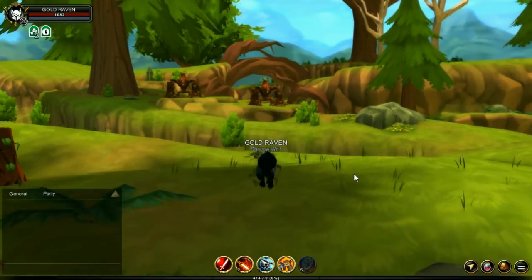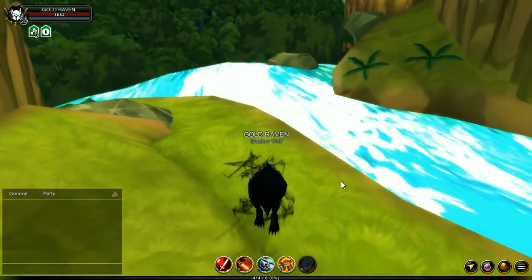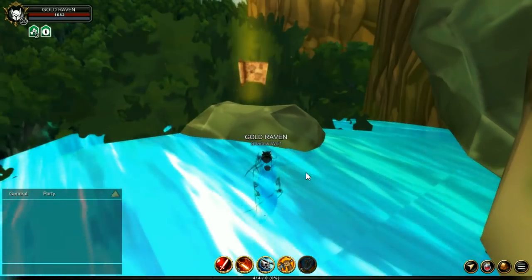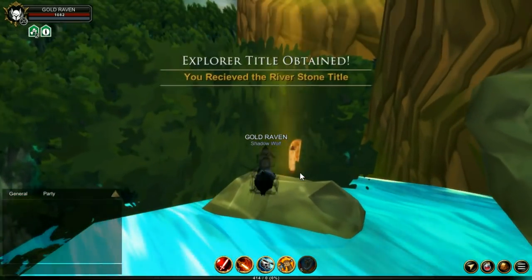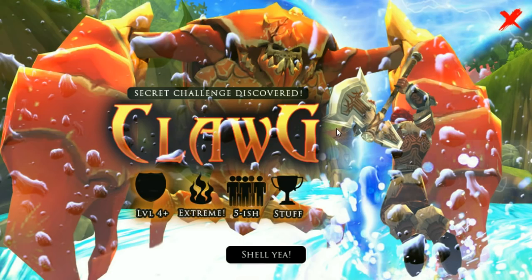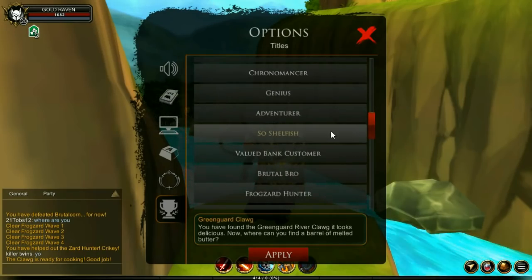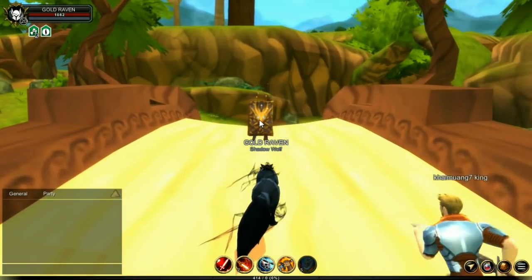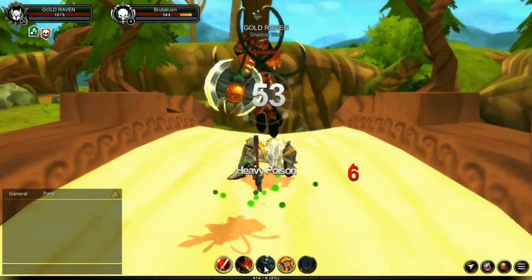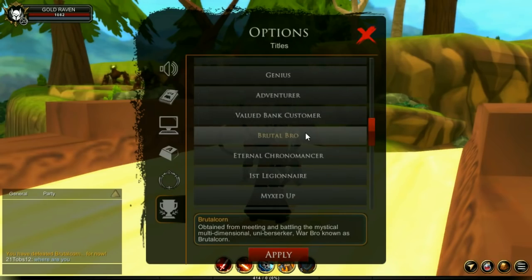The first ones I'll show you are found in the Greenguard Forest. Once in Greenguard, head to the river. On the edge of the river you're going to find a rock — get real close to that, scroll, and bam, you're going to get a title. Head to the little book right here by the river, enter the challenge, defeat the boss, and now you've earned another title. Head to the bridge, enter this challenge and defeat this boss.